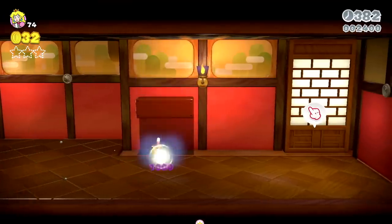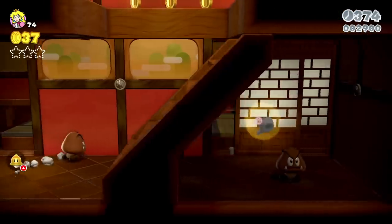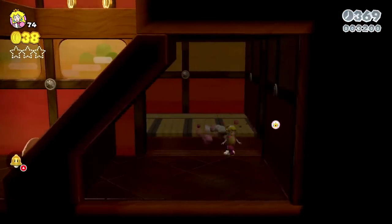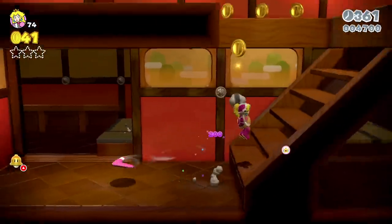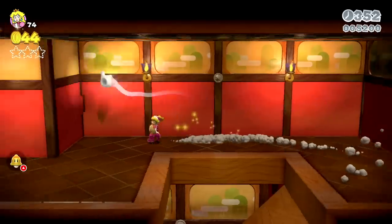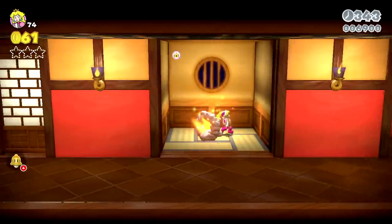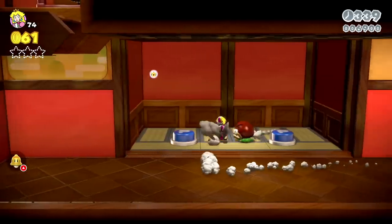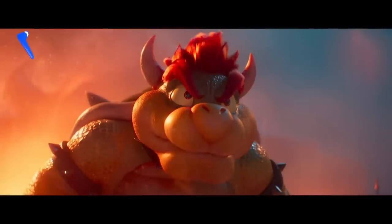An item that's really growing on me is the Boomerang Flower — there's something interesting about throwing a projectile that always comes back to you. As far as the movie goes, it could serve as a funny plot point: what if Mario throws it at the very beginning of the movie, goes through his whole adventure, defeats Bowser, and then it hits him in the back of the head at the end? Or maybe it's used to finish Bowser off — Mario ran out of items, and that boomerang he threw at the very beginning comes back and knocks Bowser over, saving the day.